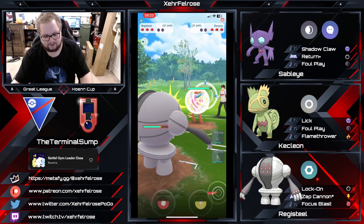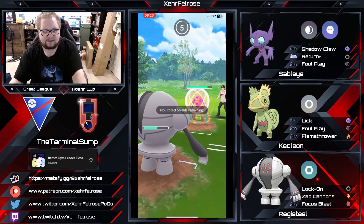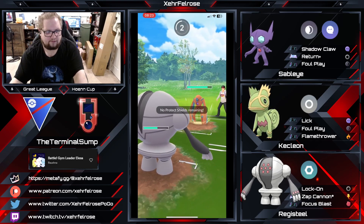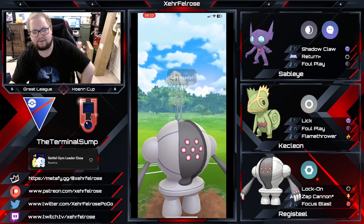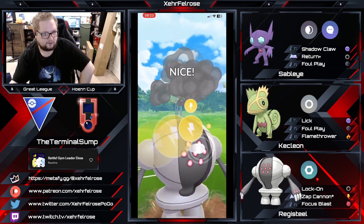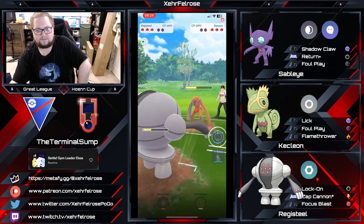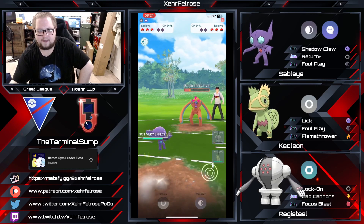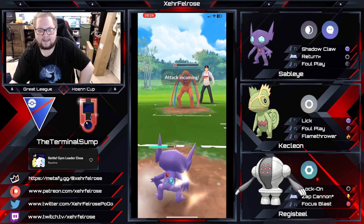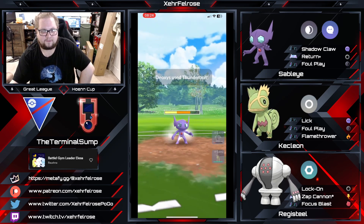Here comes a Deoxys — this is actually pretty bad news. Deoxys is usually packing Thunderbolt for this Registeel matchup, also for the Medicham matchup. It's definitely packing Thunderbolt, which means it's going to be nigh impossible for Terminal Sump's Registeel to take out this Deoxys before it gets to another Thunderbolt. So he's looking to quickly swap in to the Sableye, but not getting to a move in time. He's going to try to farm down here and soak the energy, which I think is just a fine play.